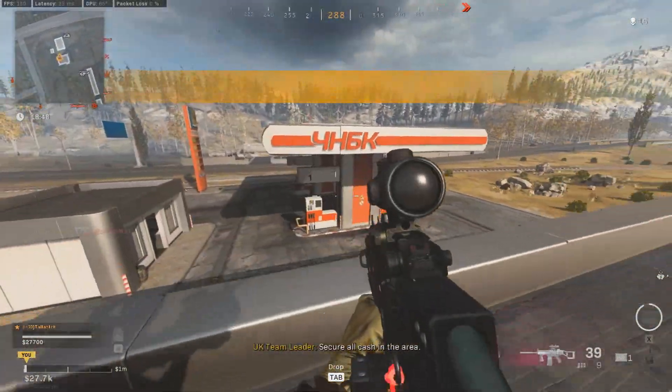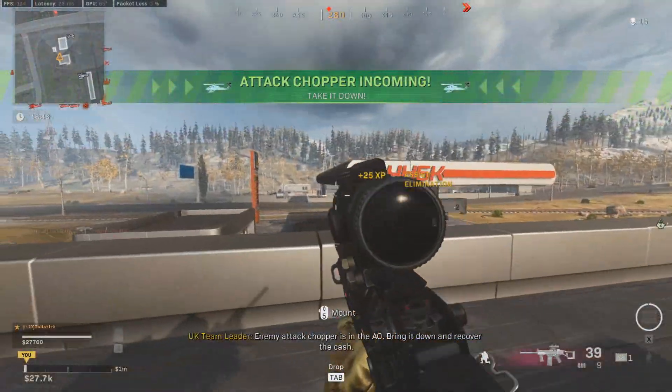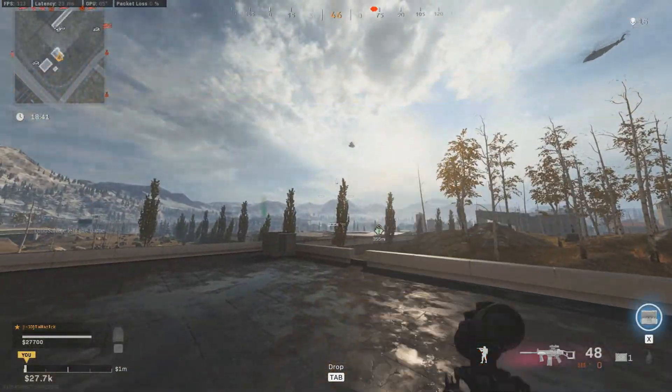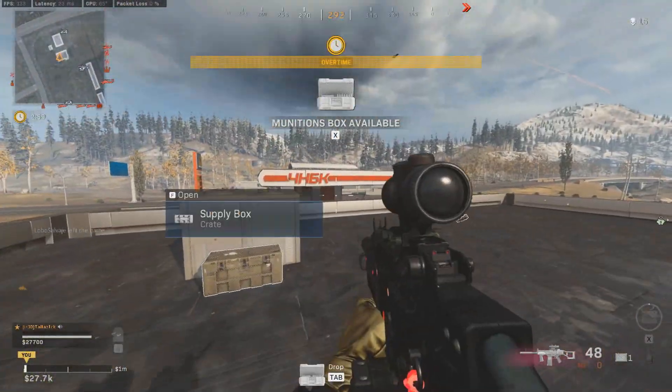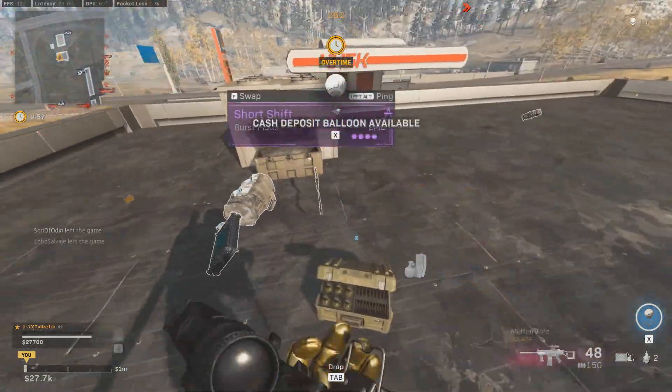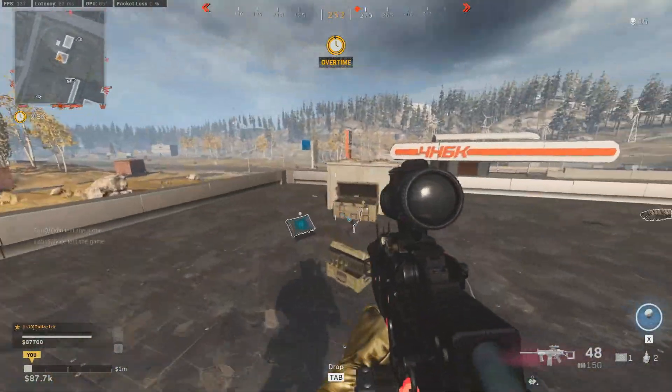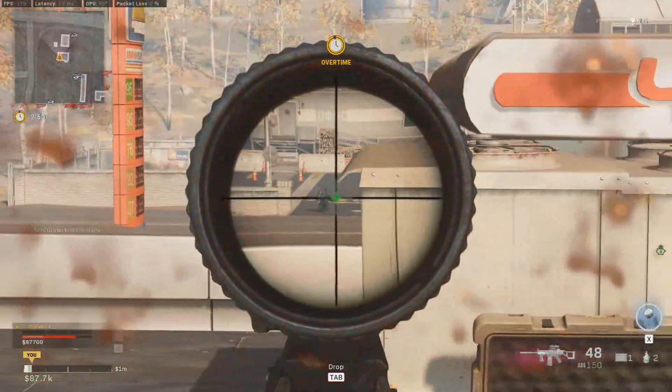You can't always kill people at long range, but if you hit the right shots you can. Close range, you could get lucky, but I'd advise you to have a secondary. I put the Gallo shotgun maxed out as my secondary. Overall, this is a good mid-range gun — try it out and let me know what you guys think.